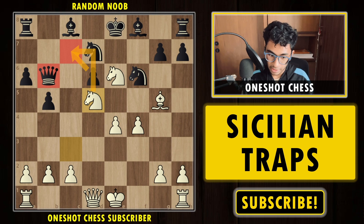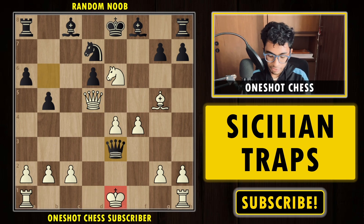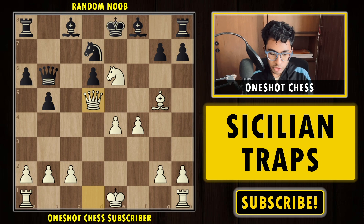After Qb6 we jump in with Nd5, attacking the knight and threatening Nc7. Black doesn't have many options but to take on d5. We capture with the queen on d5, attacking the rook. If black tries to play Qe3 check, nothing is really happening — we can move the king, get our rook into the game, and white is completely winning. After Qd5, black tries to develop the bishop to b7 — it looks like they are a piece up. Pause the video: can you find the winning move for white?